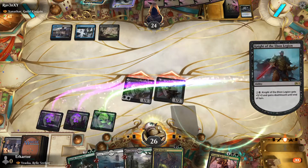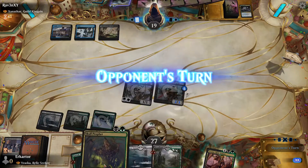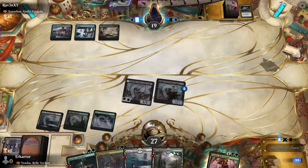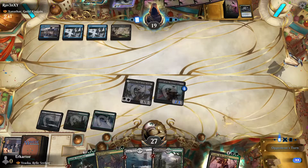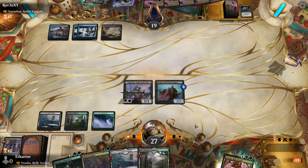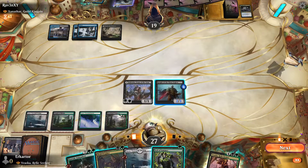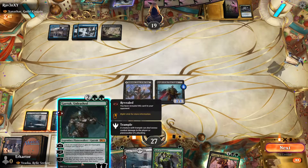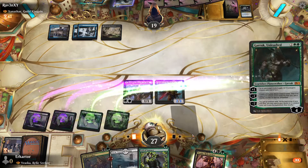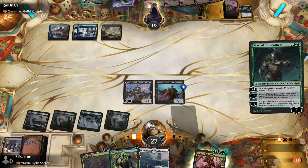It doesn't look like he has any instant speed spells. That's why I decided to pump the Knight over playing the Skull Prophet — next turn we can Garruk anyways. We would need to play this on turn 4 to ramp into Raska, but that ain't happening. I actually would want to pump, so I'm playing this first. I don't really care if he has a counterspell here — at least I can pump and punch for 3.